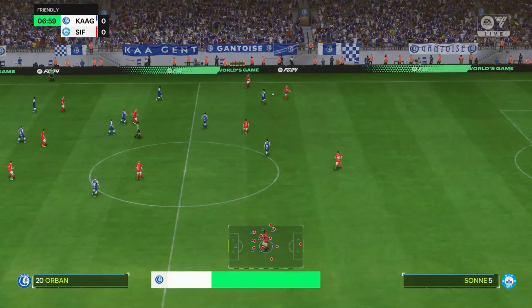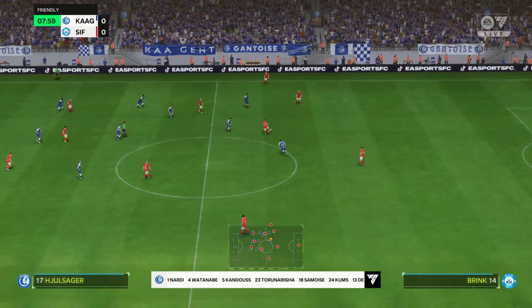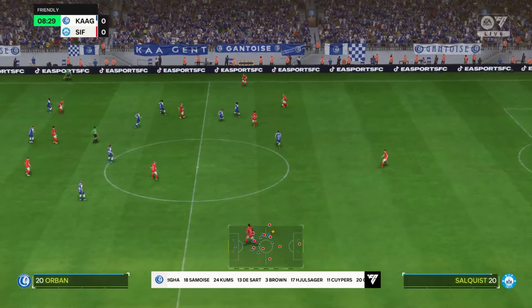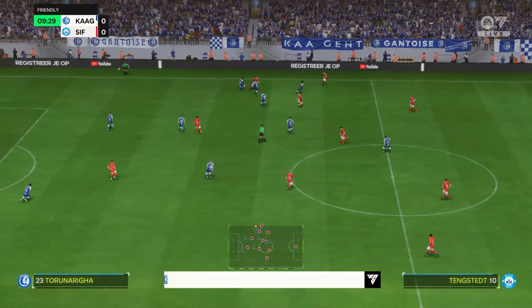The initial eleven today for the hosts. Well, in this 3-5-2, key to their success will be the wingbacks. If they can get high up the pitch, deliver good crosses and defend with intelligence, they've got a great chance here.